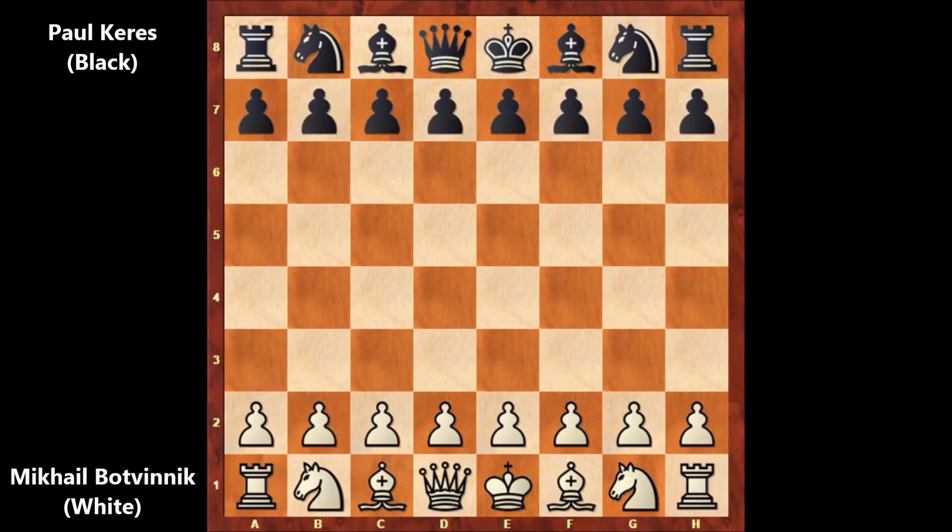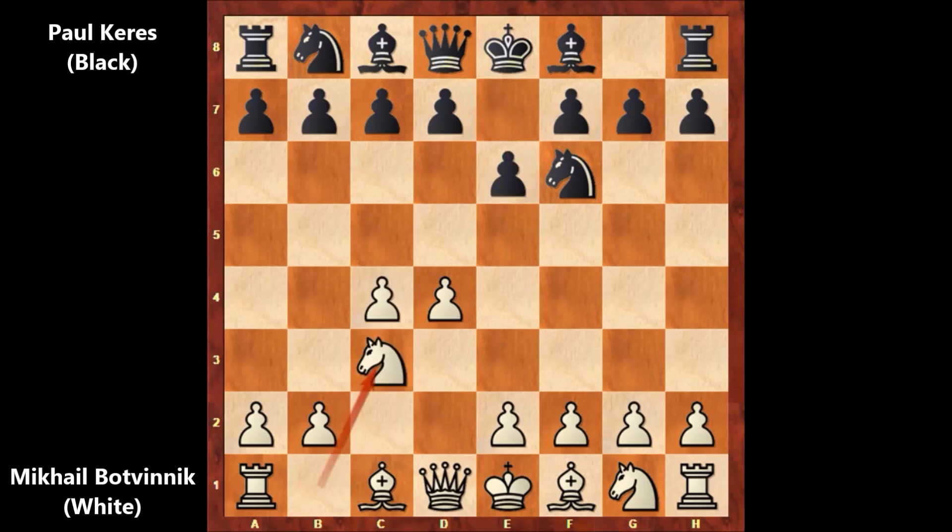From 1948, Mikhail Botvinnik has the white pieces and his opponent Polkeres has the black pieces. Botvinnik starts the game with d4, knight to f6, c4 — and we basically have the Nimzo-Indian Defense — bishop to b4, c3, castling, a3, capturing the knight, bishop takes on c3.